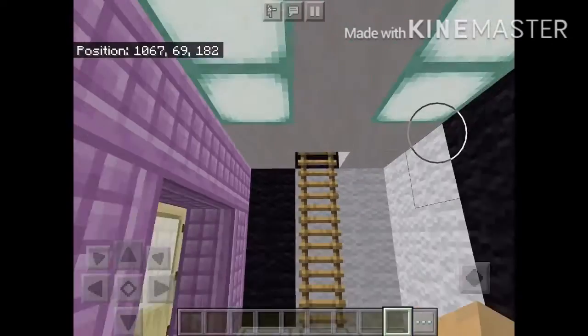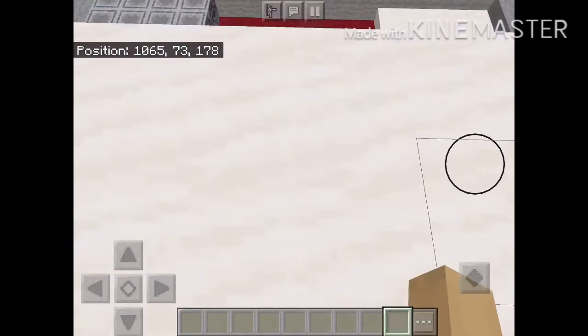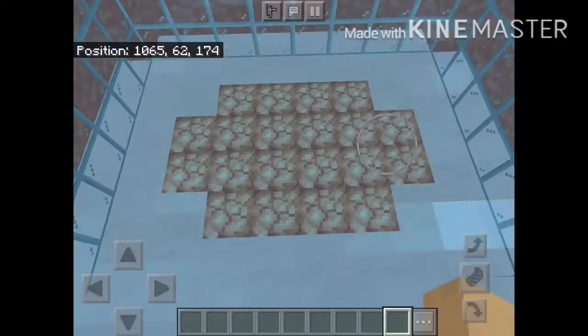And now we're gonna go on top. And here's the top roof. And then you can just jump into the pool like this.